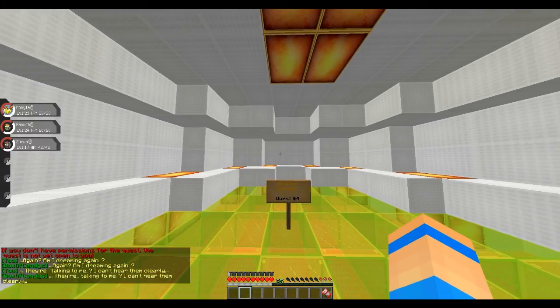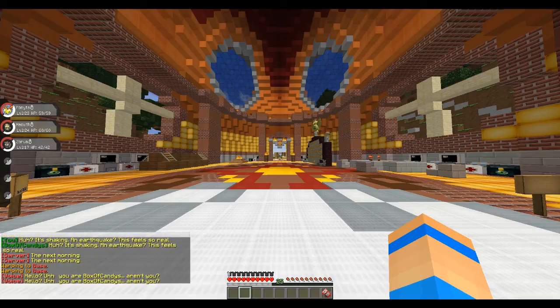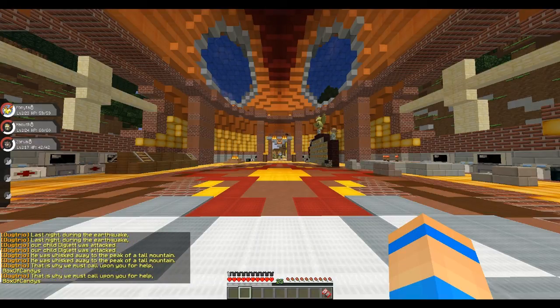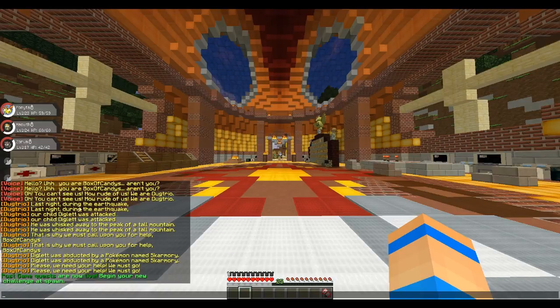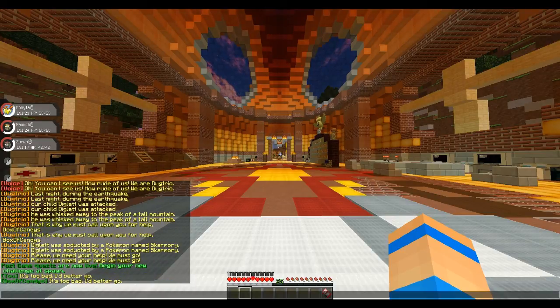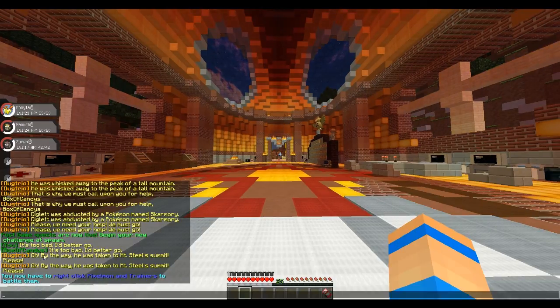We're in the quest again - I am dreaming again. There's an earthquake, this feels so real. So the next morning - you are BoxyCandies, aren't you? We are the Dugtrio. Last night during the earthquake our child Diglett was attacked - he was whisked away to the peak of a tall mountain. This is why we must call upon you for help. Diglett was abducted by a Pokémon named Skarmory. Please, we need your help. He was taken to Mount Steel Summit.